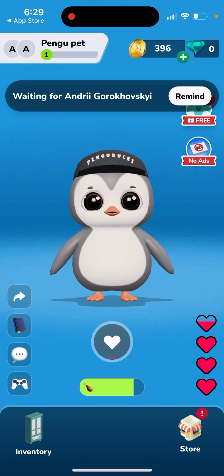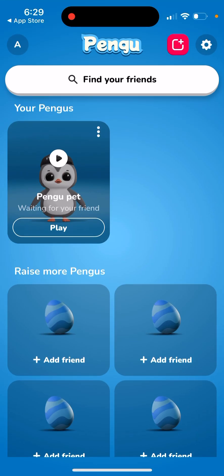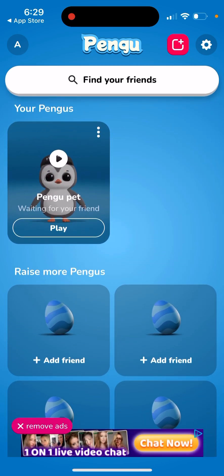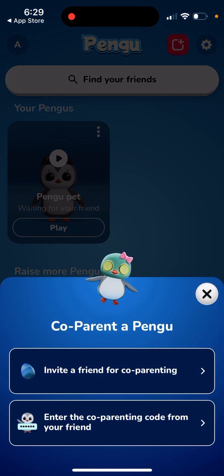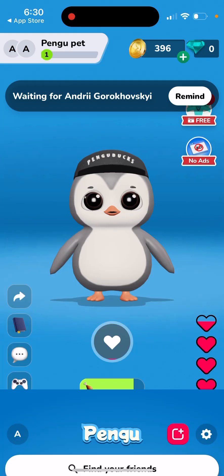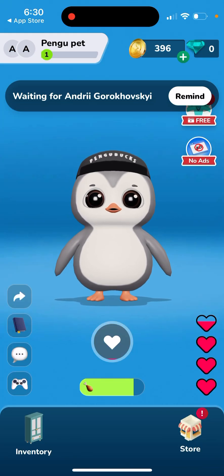Here you create your account to start raising a pet. You need to add a friend — it's only possible to raise a pet with friends, so your friend needs to accept the invite. Here's how the pet looks: you have this pet, it's like a penguin.